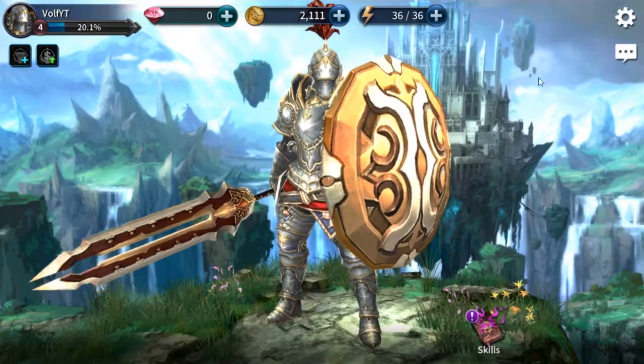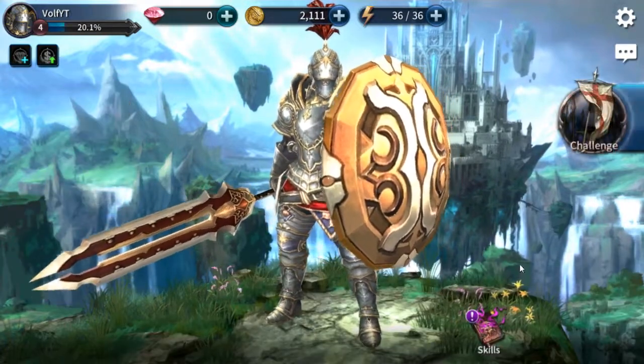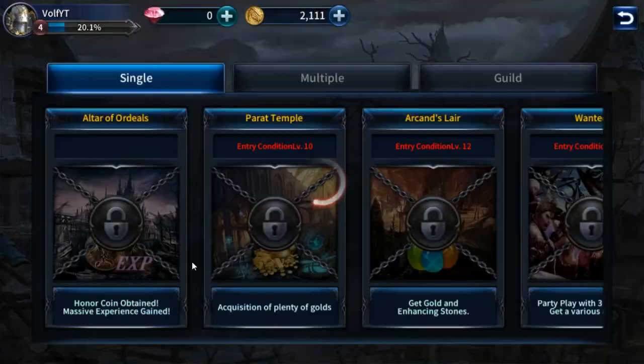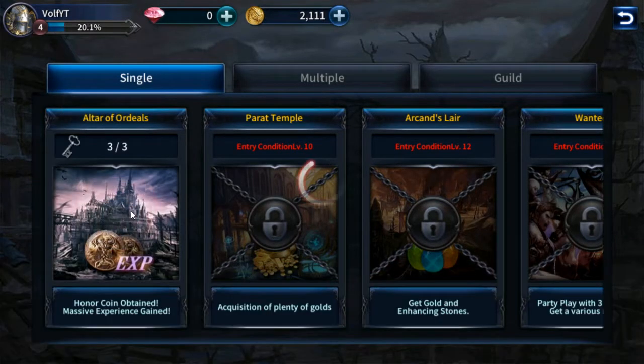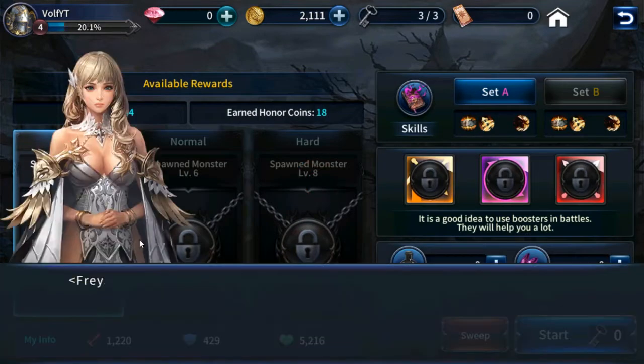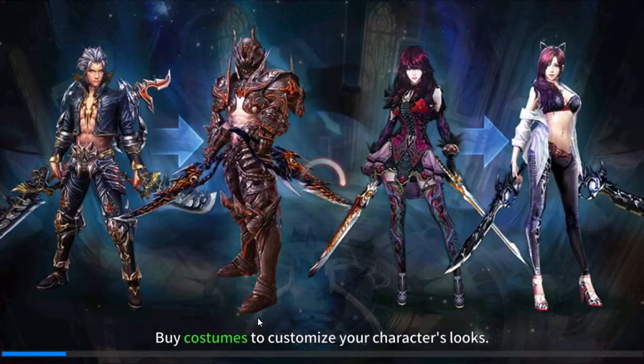There's other stuff I want to read — screw you and your fourth tutorial. I just want to explore. I guess we're doing this. I can't do anything else, you know? Apparently you can buy costumes. That third skill we got is actually pretty damn good. The controls are actually pretty good when you set them up on Nox — I'm surprised about that because most games have really weird movement on Nox.